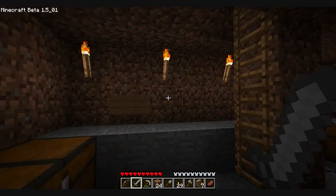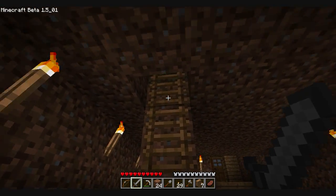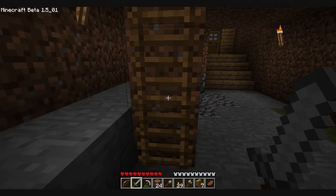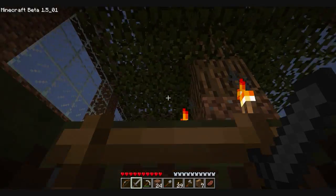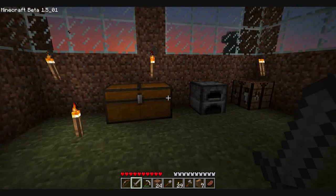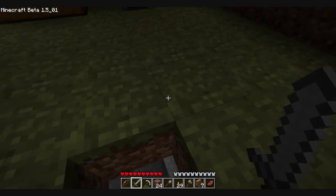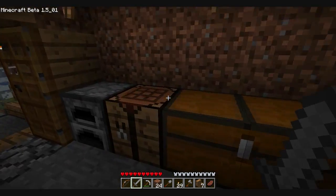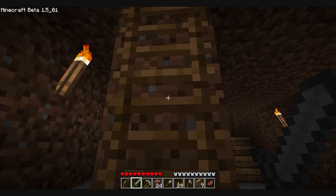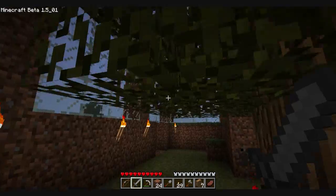Let's have a look at how to make a ladder. For ladders, you need sticks, and it looks like this — it'll give me two. As you can see behind me, this is how a ladder looks when you've placed the pieces together. You just go up and down it, like you would use a ladder in real life.